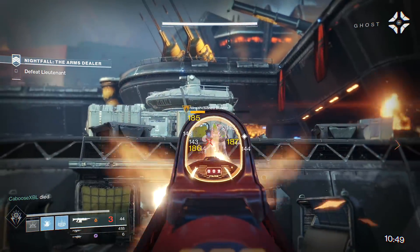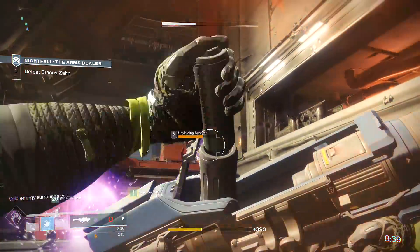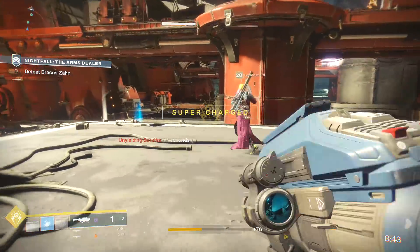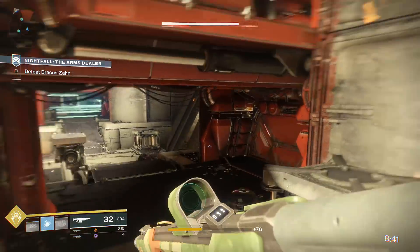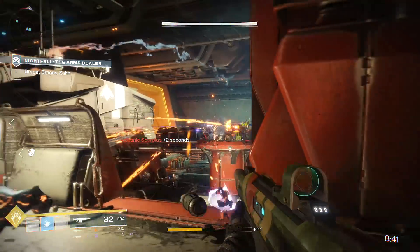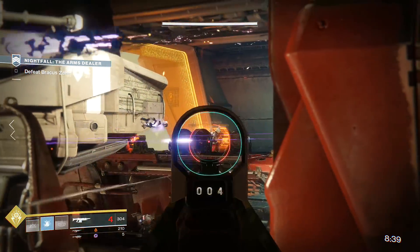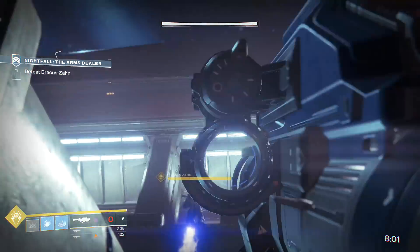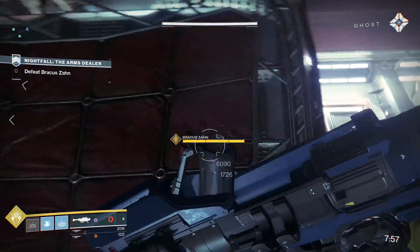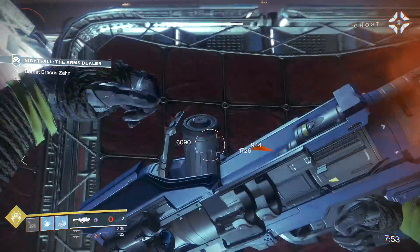The way the Nightfall works is that all of the burns will rotate and every time you get a kill it'll add time to your clock. You'll start at 11 minutes and have to finish the Nightfall before the clock runs out — for the Rat King you need at least five minutes left on that clock. In order to do this you will need a diverse group of players able to deal DPS with different burns at different times. It'll come down to how well you manage your power ammo for the final boss as well as your supers and orb generation.